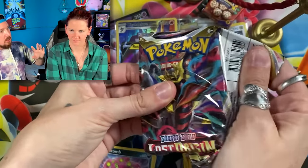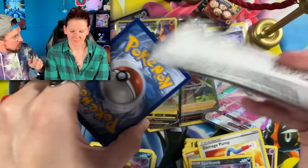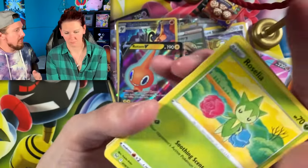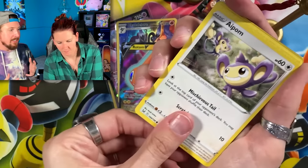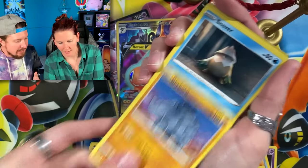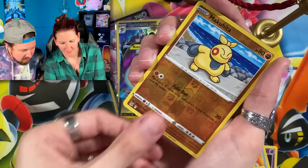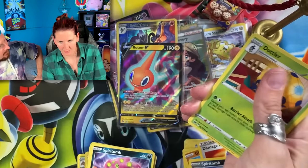Do you think you can pull a gold Giratina V-Star inside of this booster pack? The Breaking Family is not asking for much — they just want the gold Giratina V-Star. We got Litwick and a Landorus as the Superstar — not the gold Giratina.